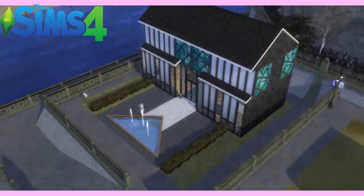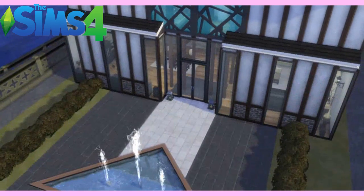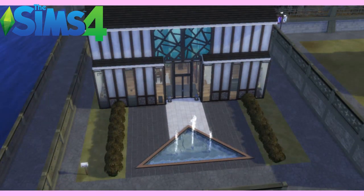From the outside you can see there's a lot of modern glass windows. There's a lovely water feature outside the front of the house, and just a very simple hedge display on either side.